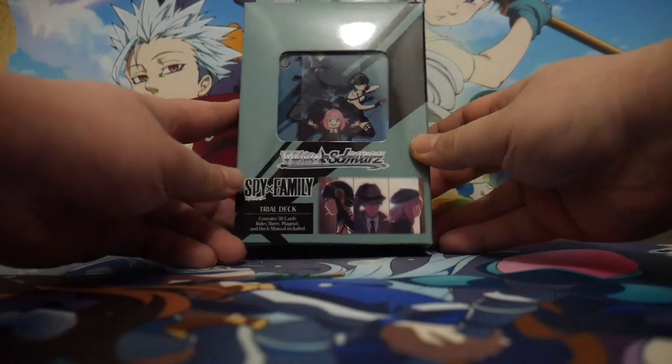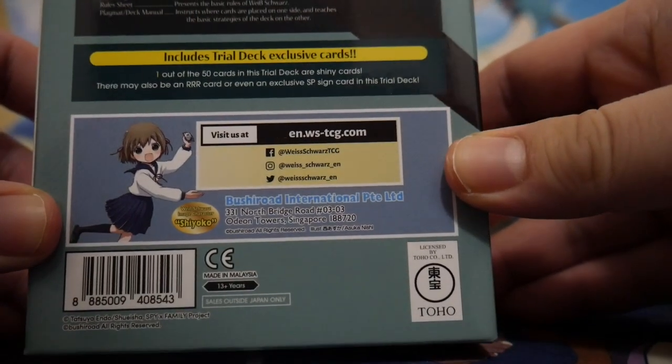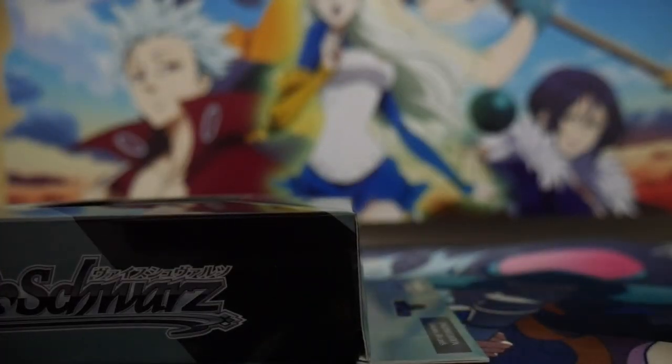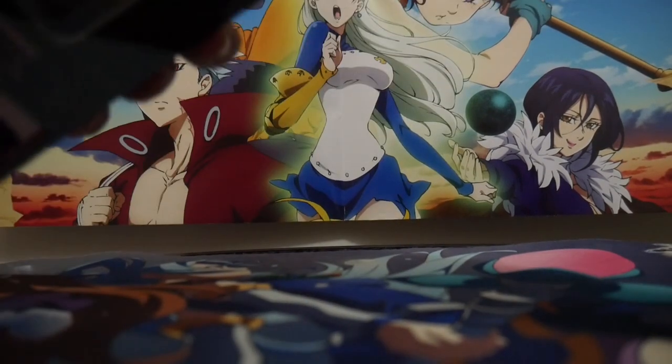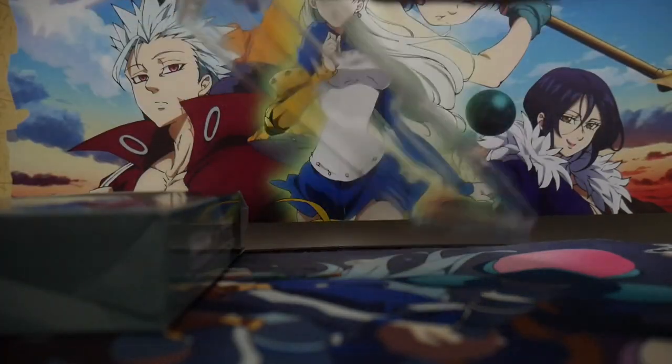So here we have the front box, the side, and the back of the box — which includes a shiny card. I will remove the tape to see the inside, cut off one side, cut off the other, and here are the cards.